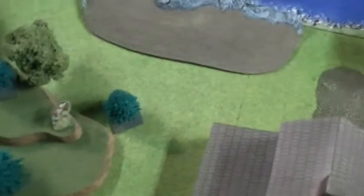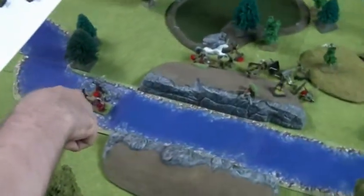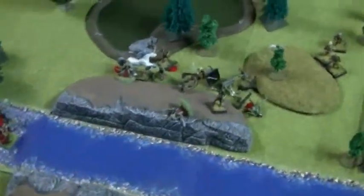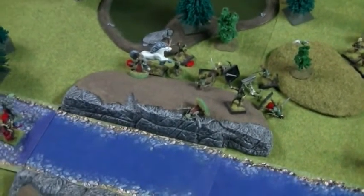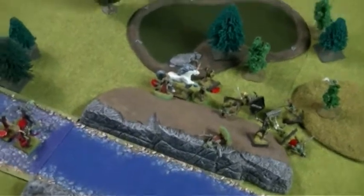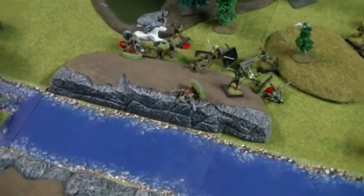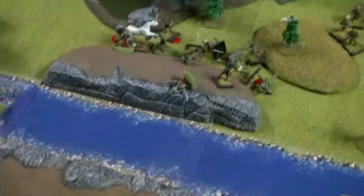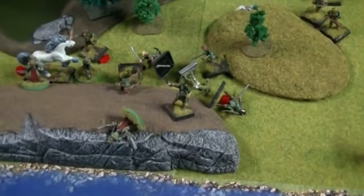End of turn four — much chaos ensued. Phil went first with the unicorn, which popped over and attacked the burrowing zombie. It killed it, but the zombie made its tough roll. Then it was my turn — the burrowing zombies went. Two of them moved after the unicorn and managed to put one wound on him. This guy failed his attack because he's dead.